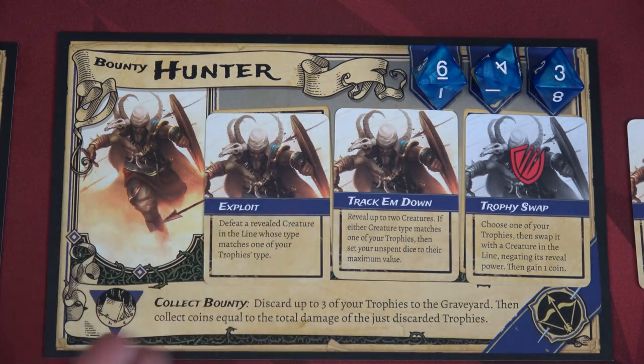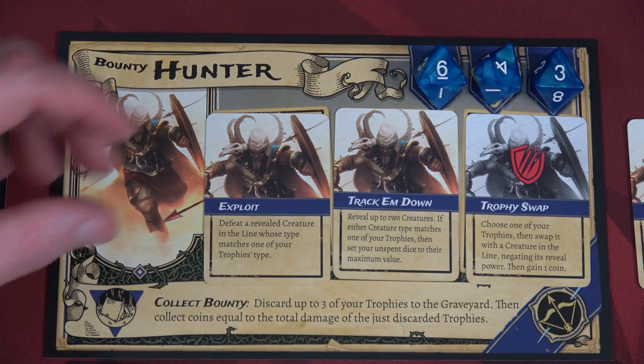We'll have two abilities face-up ready to go and one face-down. The three abilities our Bounty Hunter has are Exploit, Track Em Down, and Trophy Swap. The other two I'll keep off to the side, because we could potentially do an equip action to equip them throughout the game. We'll go through these abilities in detail throughout the playthrough.